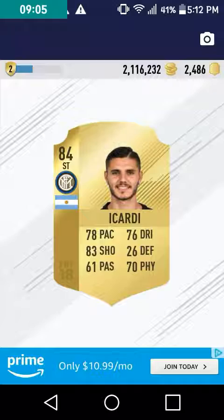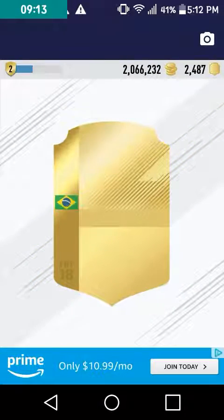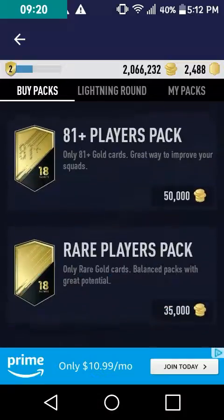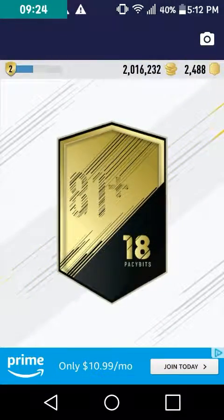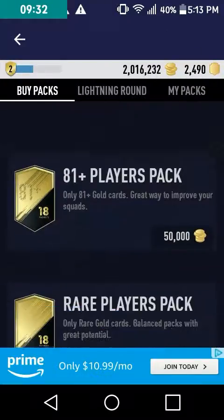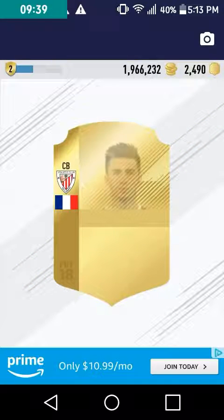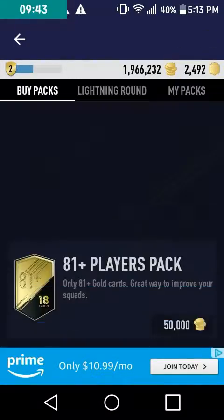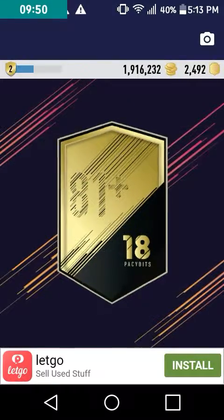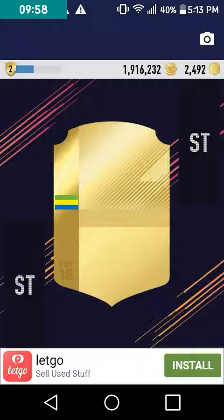I'm level 2 — it's kind of hard to get there, you have to do a whole lot of squad building challenges. I need a war count. Dani Alves — he used to be for Barcelona. Okay, let's go! Right wing — Callejón. I'm at one million, five hundred thousand coins. This app is free by the way. I'd recommend getting it. War count! War count! Come on — this is going to be Aubameyang.